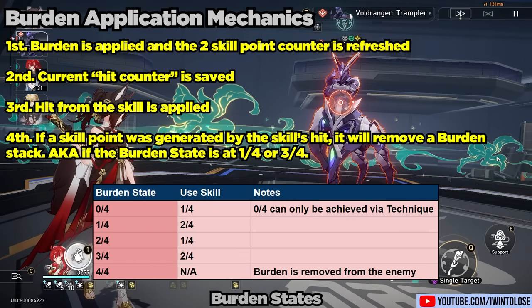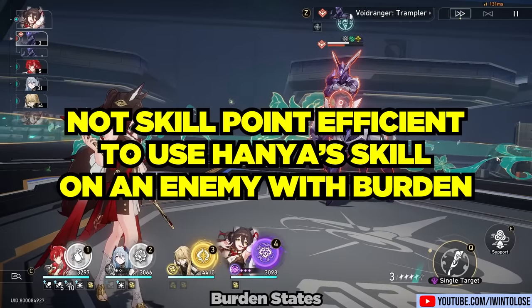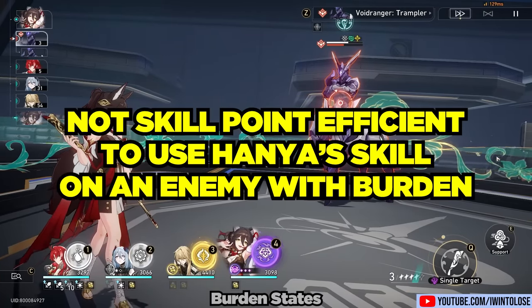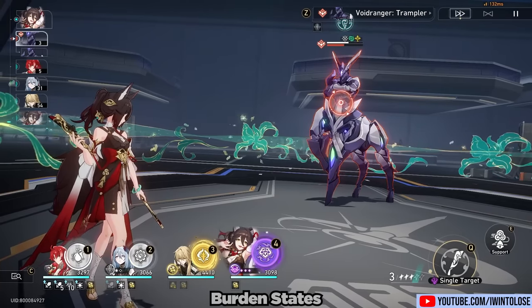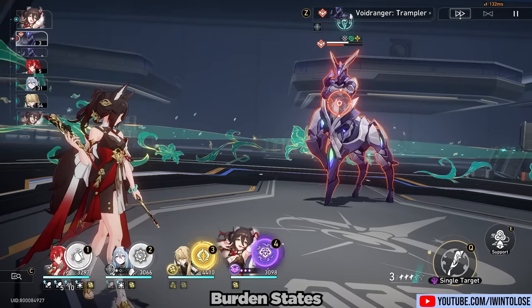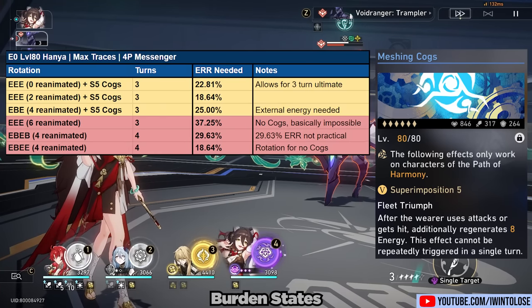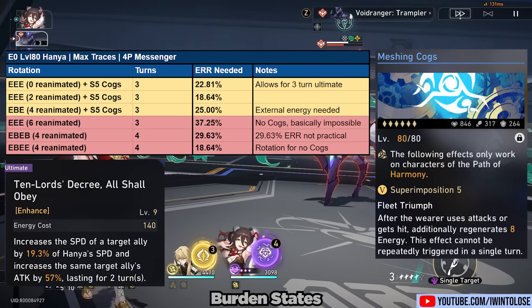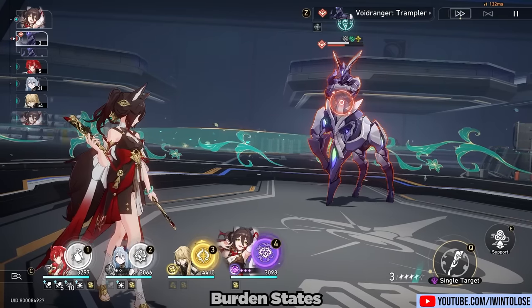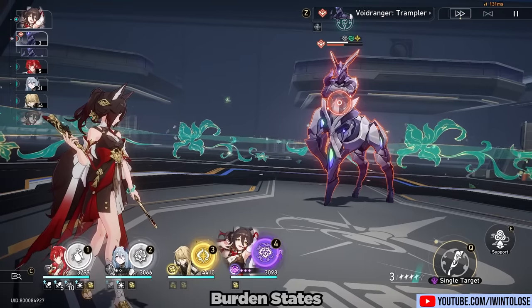The most important takeaway is just one main thing: it is not skill point efficient to use Hanya's skill on an enemy that already has burden on them. However, it is worth keeping in mind that there are many reasons to just spam her skill — for example, with the S5 cogs and if Hanya doesn't get hit, you will be able to get her ultimate up every three turns, which will allow you to keep essentially 100% uptime on her ultimate on one of her allies.